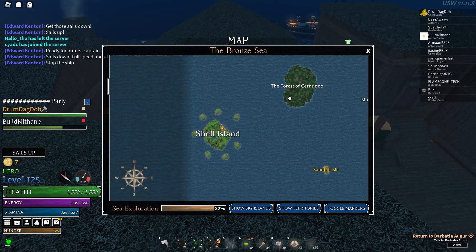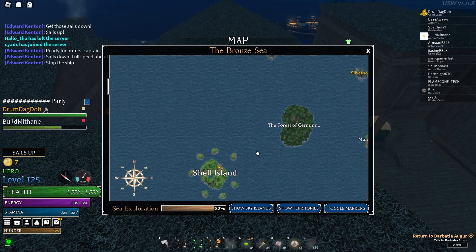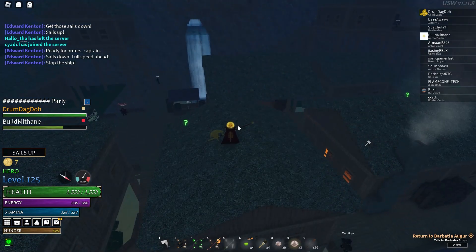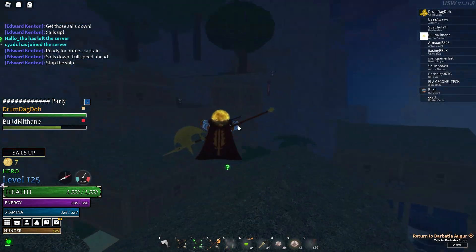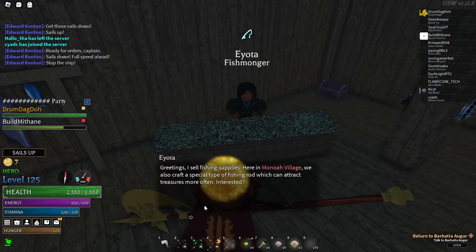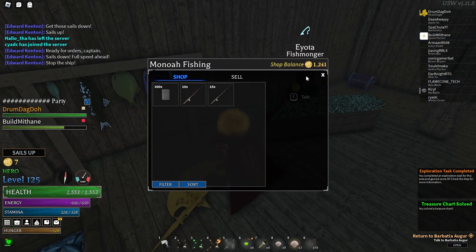Shell's Island is over here, south-west from the force officer Nuno. What you're looking for is the fishmonger, right here. And from here you just buy the collector's rod — easy.